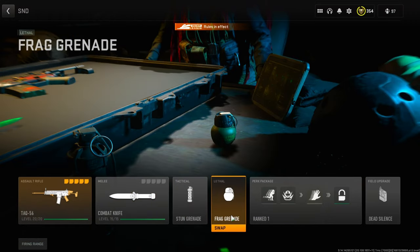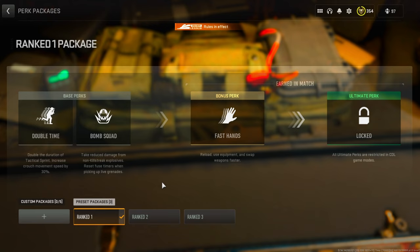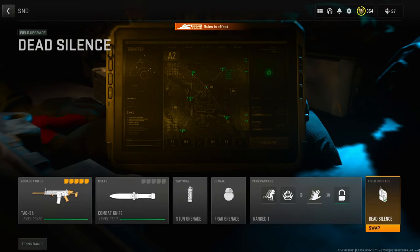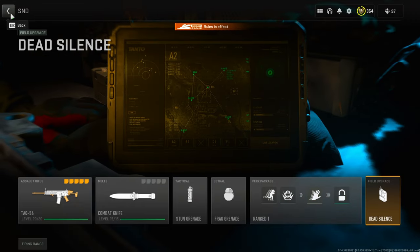For the rest of the class setup, I'm rocking a Knife, Stun, and Frag or Semtex depending on what I'm playing. For perks, I'm running Double Time, Bomb Squad, and Fast Hands — I run this on all my classes. If you want to, feel free to change to Battle Hardened; I just like Bomb Squad better. And then lastly, you're running Dead Silence or a Trophy, depending on what game mode you're playing.